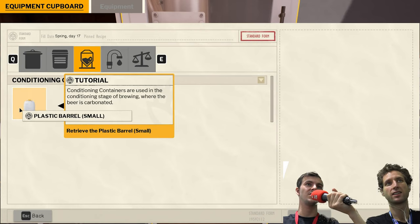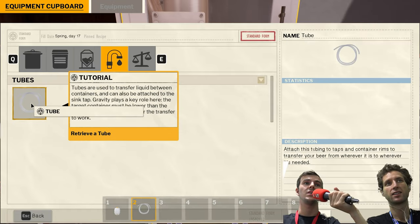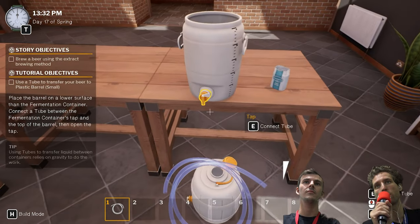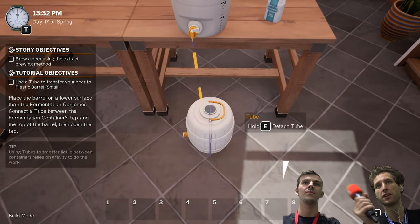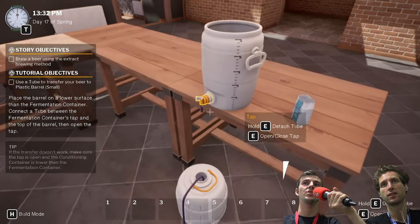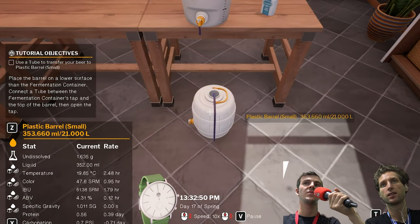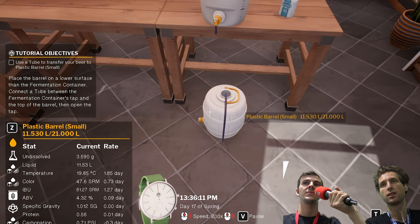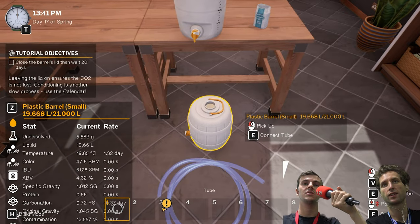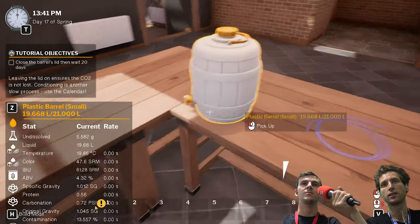And now we go to the final step. We also need a tube at this point. We need to condition it a little bit more. So now I'm just transferring everything from this tub into this tub, because this time we don't want the CO2 to escape. We want to keep it nice and carbonated so the beer isn't completely flat. So I'm just going to take the tube out, put that down, put the lid back on, and pick this up and put it over there.